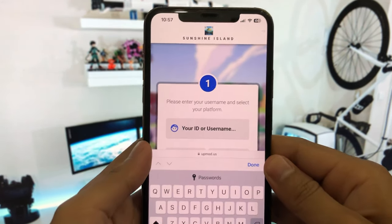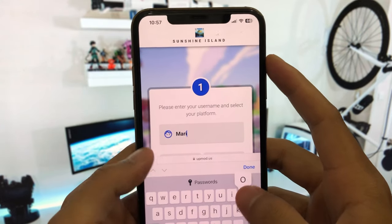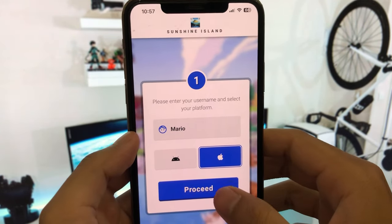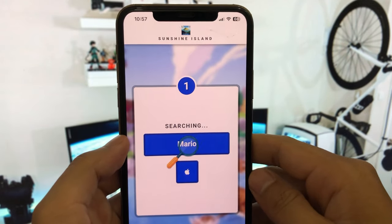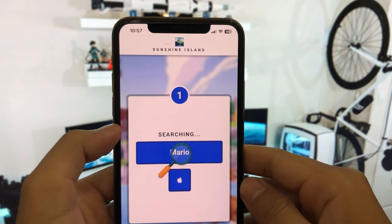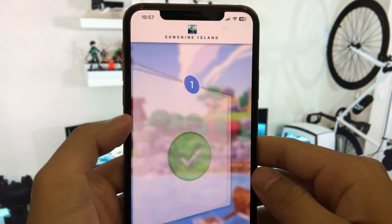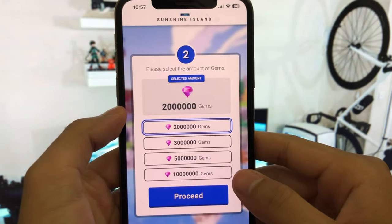Second step, please enter your username or ID and select your platform. Please select the amount of gems whatever you want.